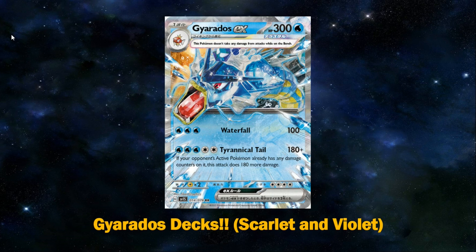So what does Gyarados EX actually do? Its first attack, Waterfall, for 3 Water Energy, does 100 damage, which isn't anything special — we don't really care about this. It doesn't really knock anything out, and it's not too important.